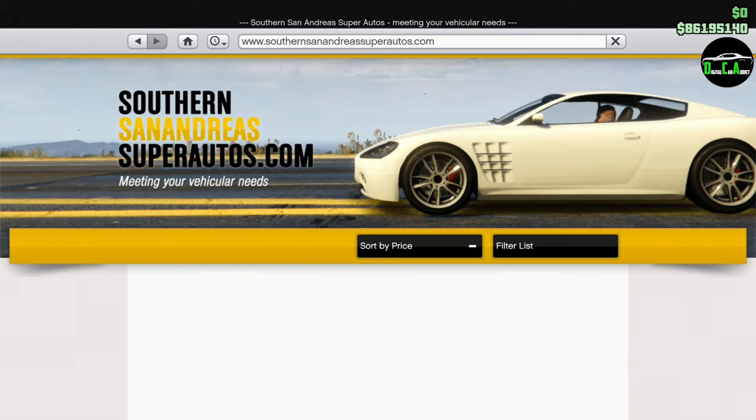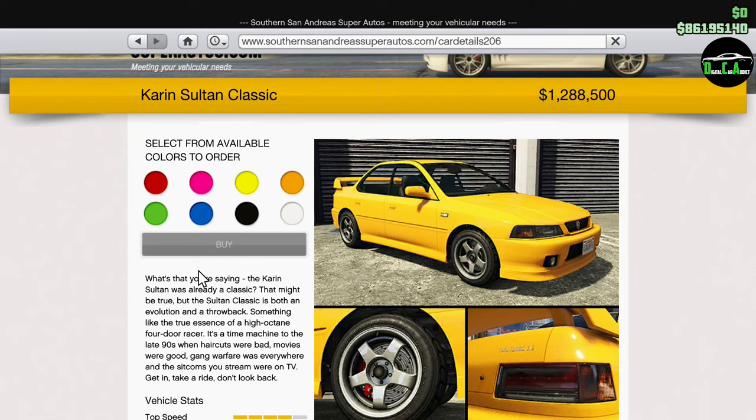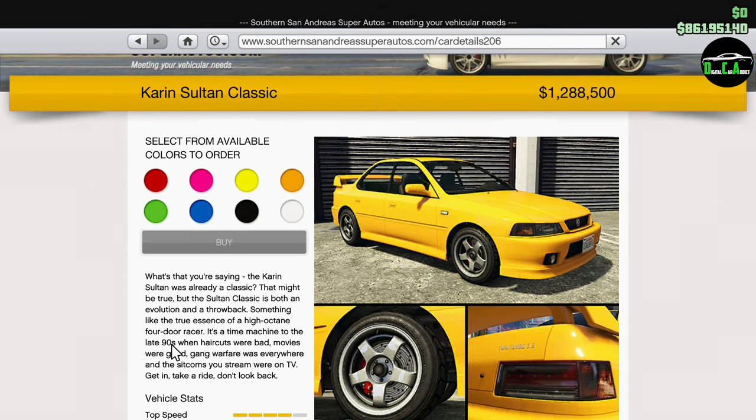What is up guys, welcome to another video. This will be customizing the brand new Karen Sultan Classic in GTA Online. It's right here — almost 1.3 million dollars, which is an insane amount of money. This car released officially today, January 16th, 2020, at about 4:30 AM Eastern time.